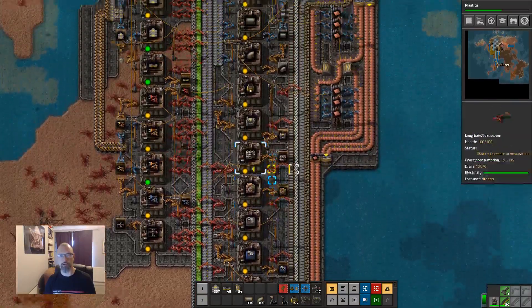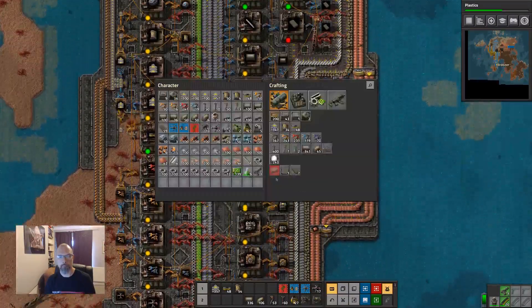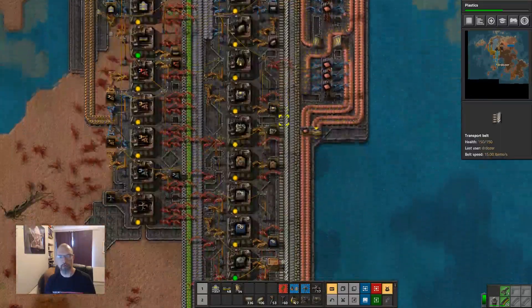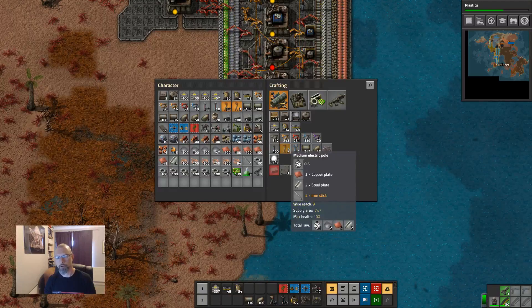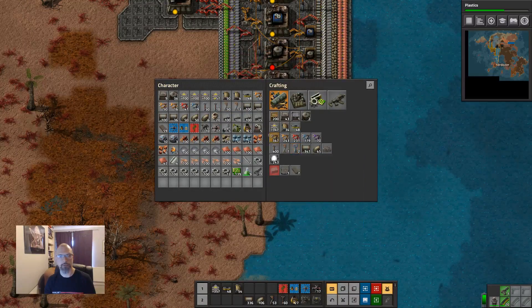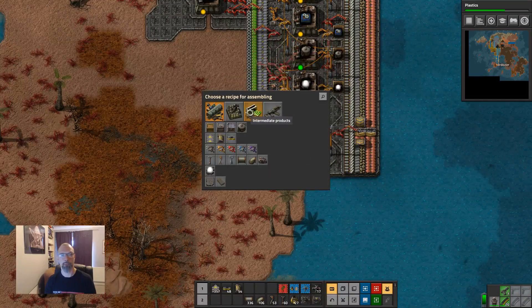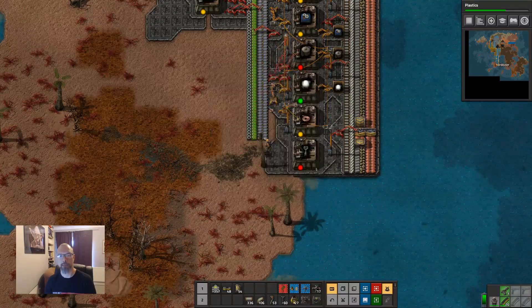Let's pick up our tanks. We have plenty of power. These are steel poles — we've already done those. And this is the long range poles; let's do that because we're going to need a ton of them later on. So copper, steel, iron bar.